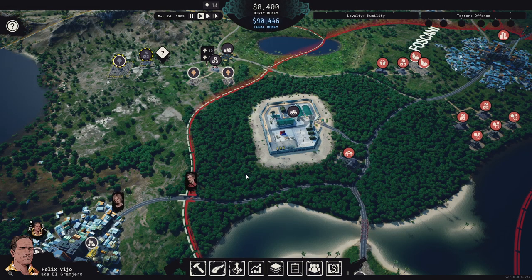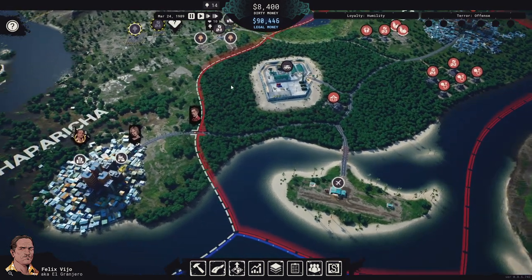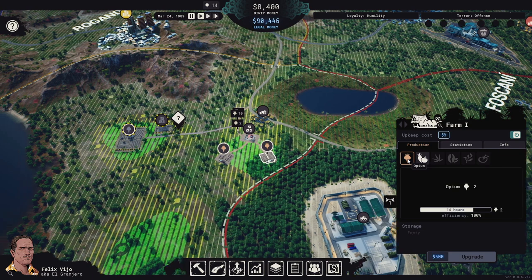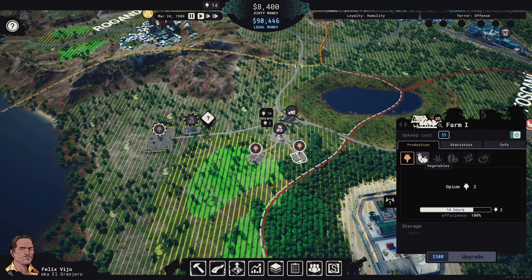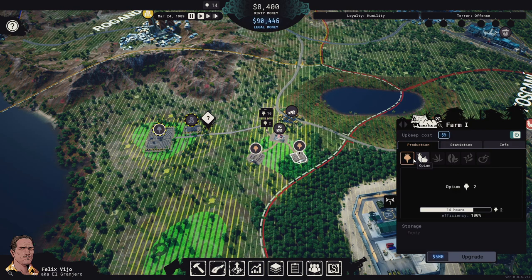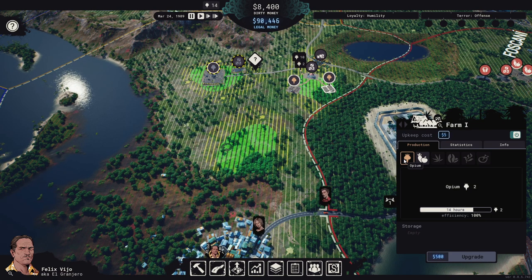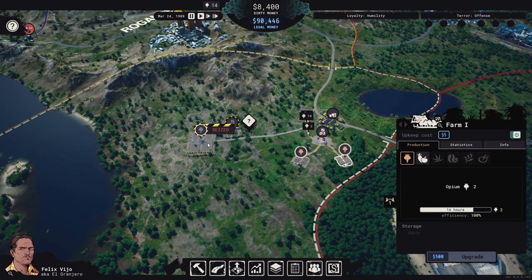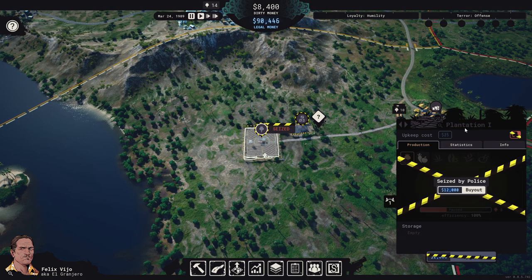We have opium here — that's new, I don't think we had opium in the demo, we only had cannabis. So we have opium and we can also do vegetables. We have two opium farms and an opium plantation.